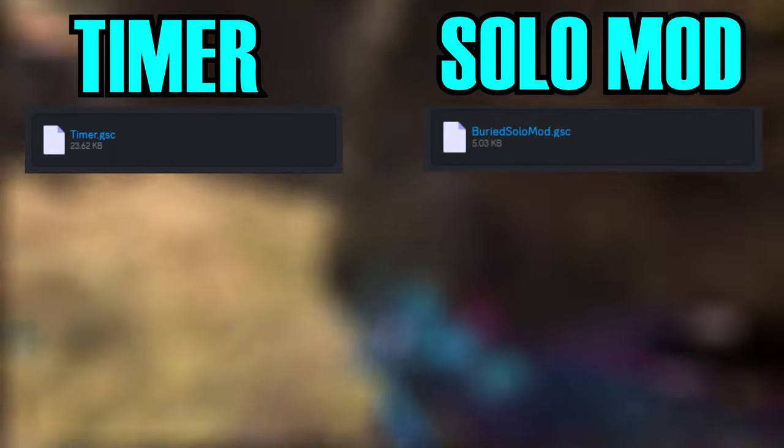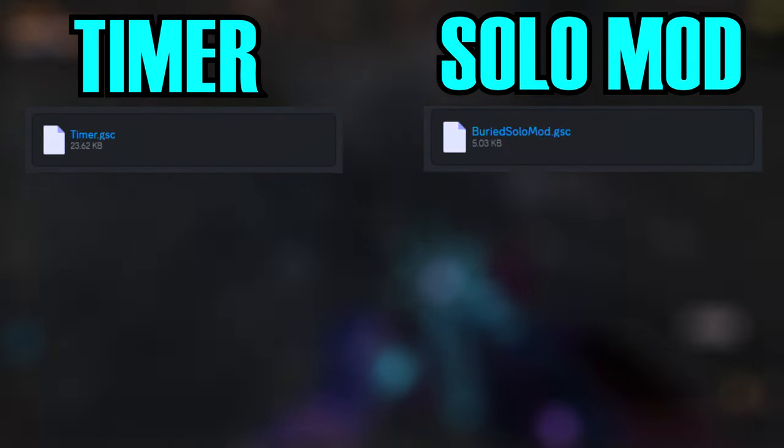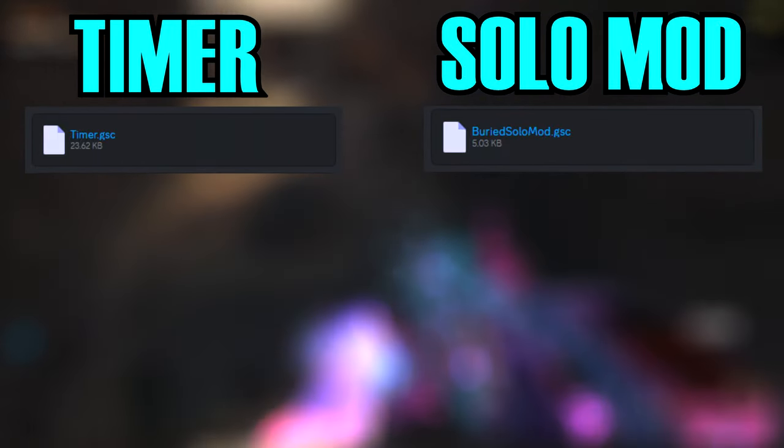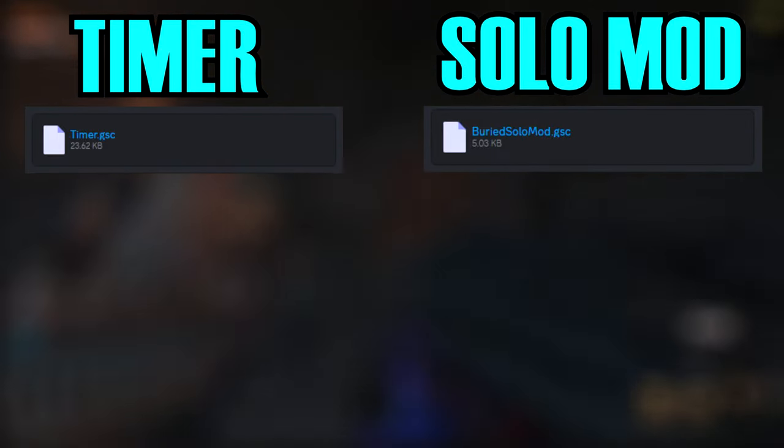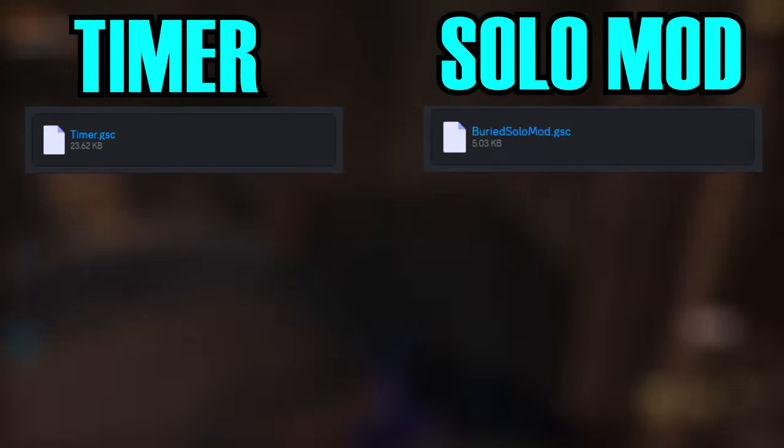Before the run starts, you're going to need some resources — scripts and images to help you out. The scripts you need are the timer and your solo mod. The timer gives you all the perma perks on the map and a full bank. The solo mod allows you to do the Easter egg on solo, because typically you can only do it with four people in the lobby.